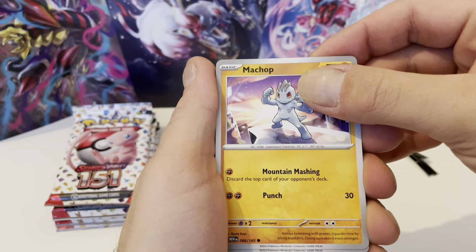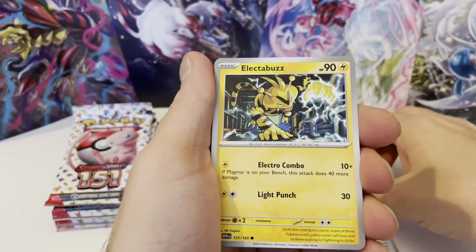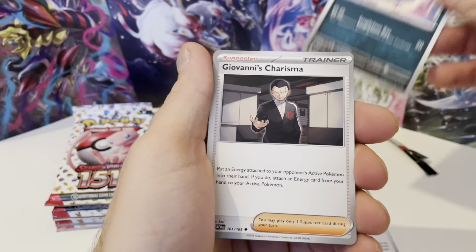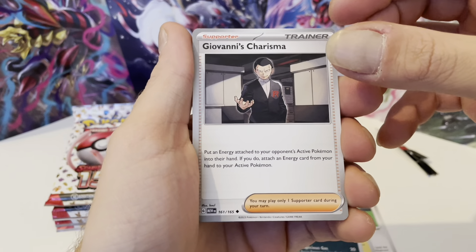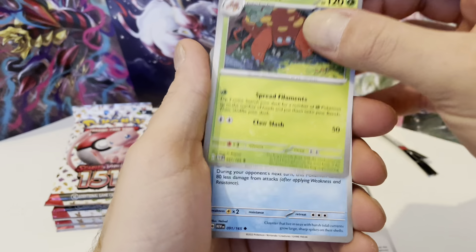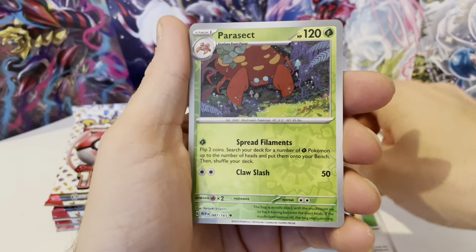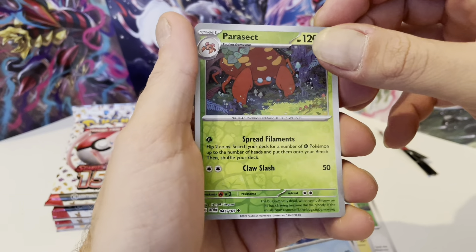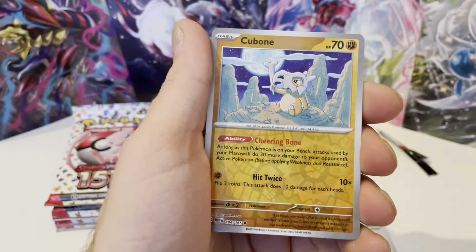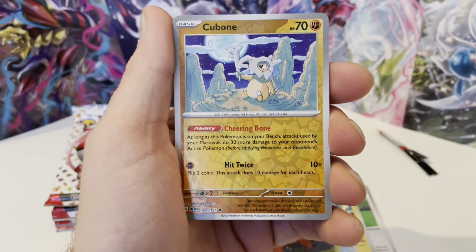Okay, from Pack 1: Porygon, Electabuzz, Koffing, Giovanni's Charisma — that's pretty nice. Parasect, Cloyster. What is Rebels Hollow? Cubone — Cubone is really nice, I like Cubone.